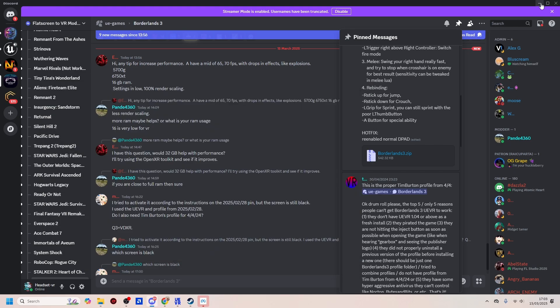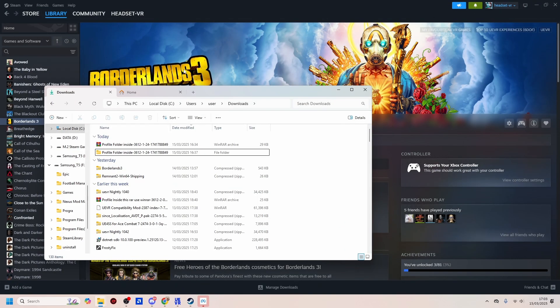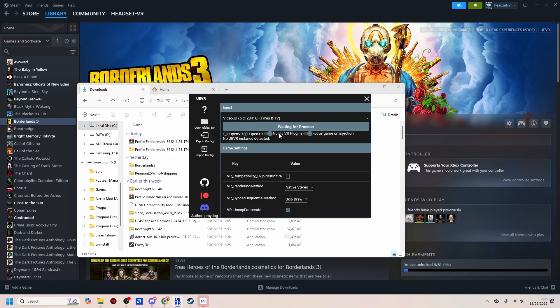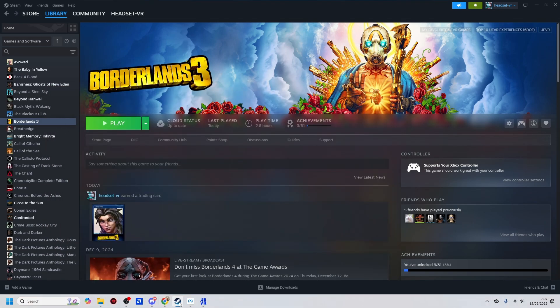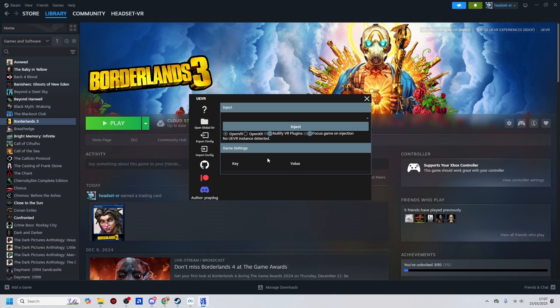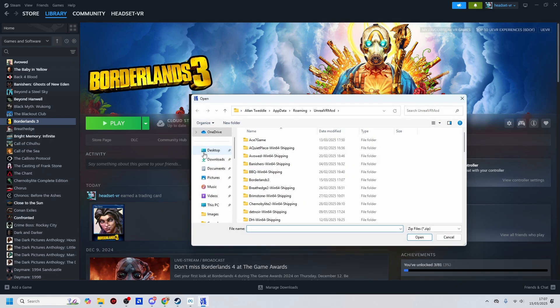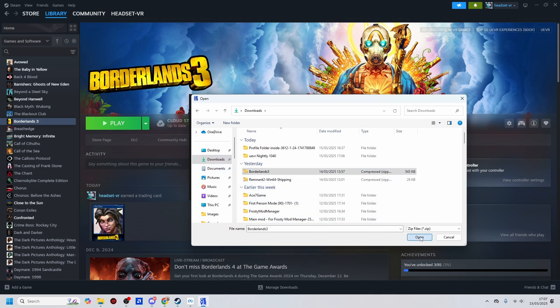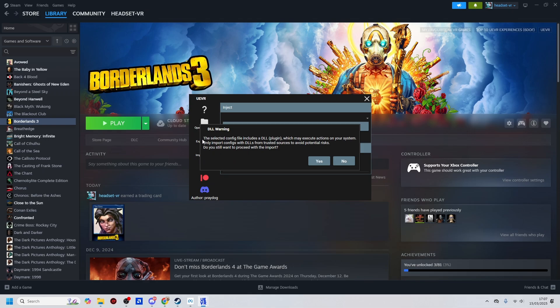What we're going to do is minimize this down — we've got UEVR opened up. We've downloaded UEVR and we've downloaded the profile. What we need to do now is make sure that we start it all properly. Let's import the profile. Go to where you've put the Borderlands 3 download, press Open, and it should give you a DLL warning — just click yes.